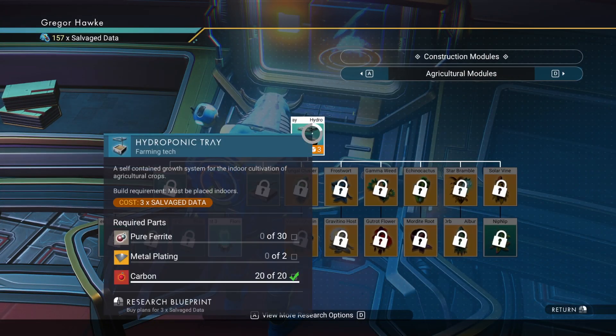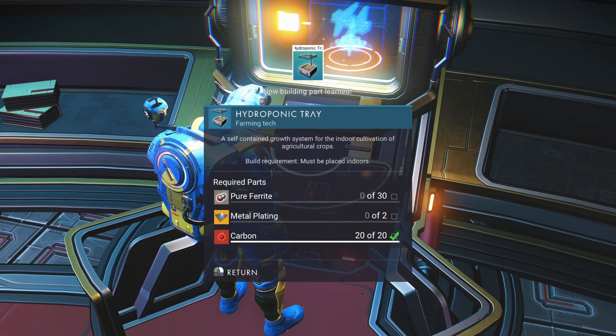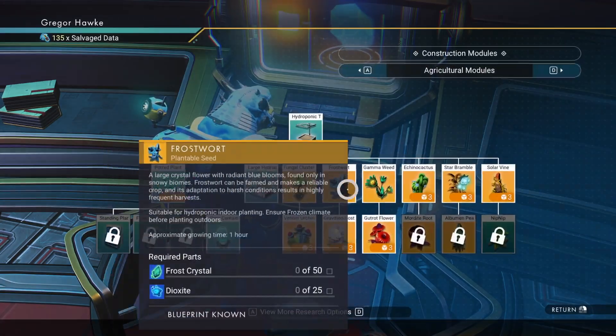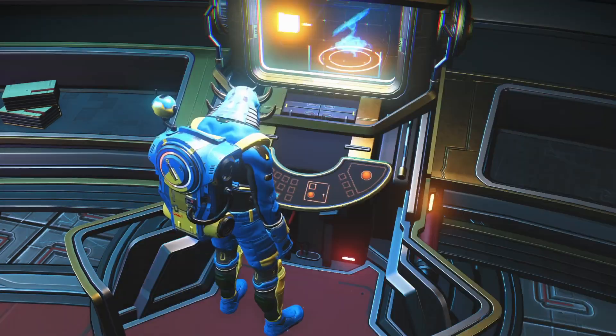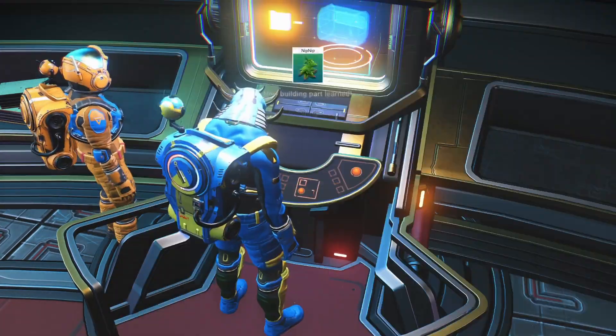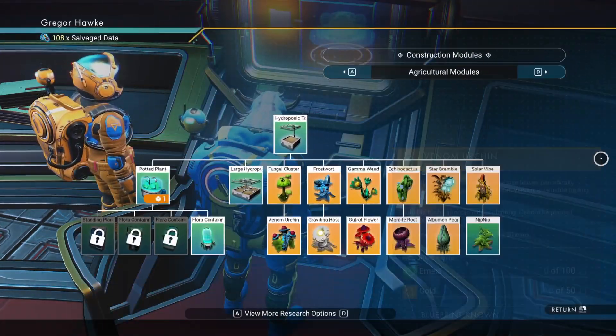At the construction research station, head over to the agricultural modules tab and just start buying everything I'm buying right now. Ultimately you want all the grow stations as well as all the plants that you can possibly grow. I won't be planting all of them in this playthrough, but you will be planting some of them later down the road.